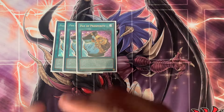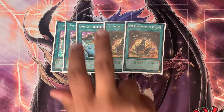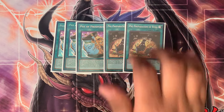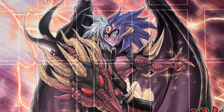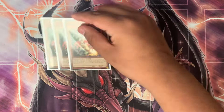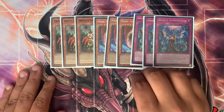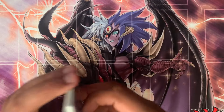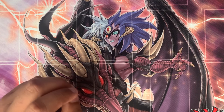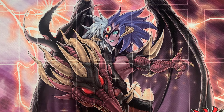For spells and traps, I have three Pot of Prosperity, two Pre-Preparation of Rites — I was thinking two and two but ended up going three Pots and two Pre-Preps — and one Called by the Grave. For hand traps, I took out Ash Blossom, so I only have three Droll & Lock Bird, three Nibiru, and three Infinite Impermanence. Without Ash, opponents can make the Charmer and take it, so Droll hurts more here.